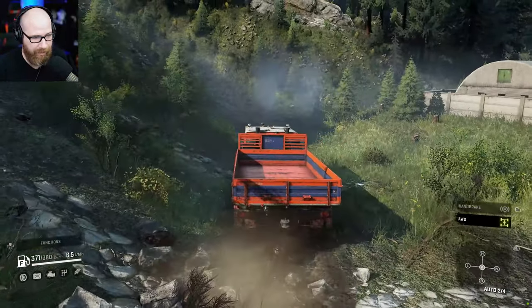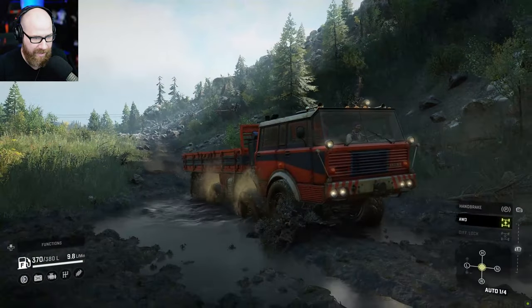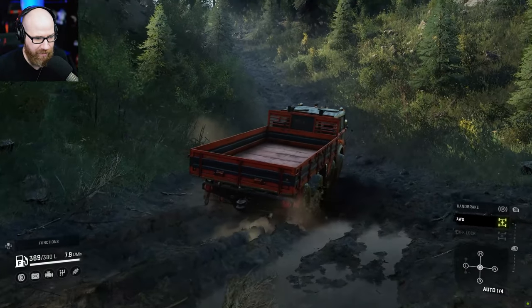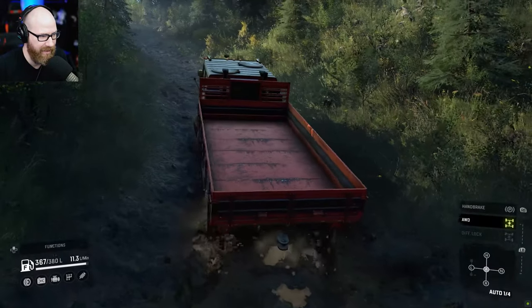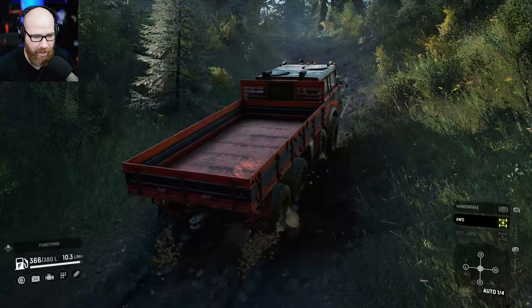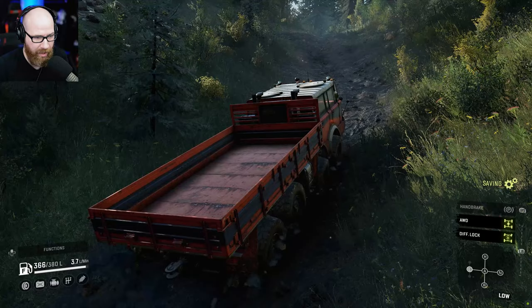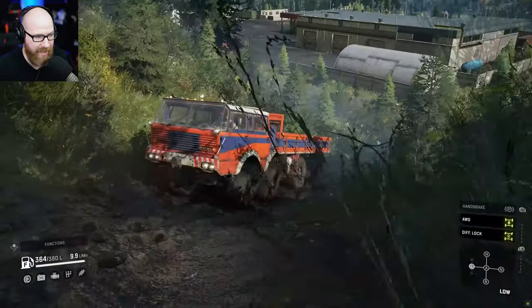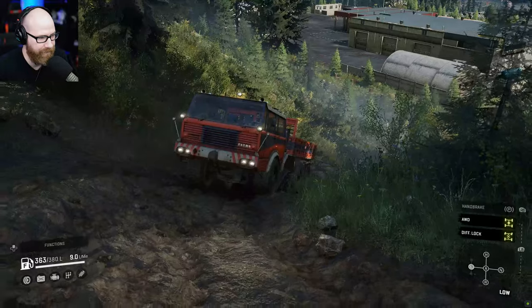The other little guy did the climb no problem without diff lock. These are two separate trucks, of course, but I'm showcasing both here. Turn our lights on — very interesting looking searchlight on top. It did pretty decent through the mud. Now let's see on an incline with mud. I like the Wisconsin map because it really does have some good terrain to test. Going into low — diff lock with low, and it's crawling, no problem. It seems like auto is still the way in a lot of trucks, but it depends on the situation.